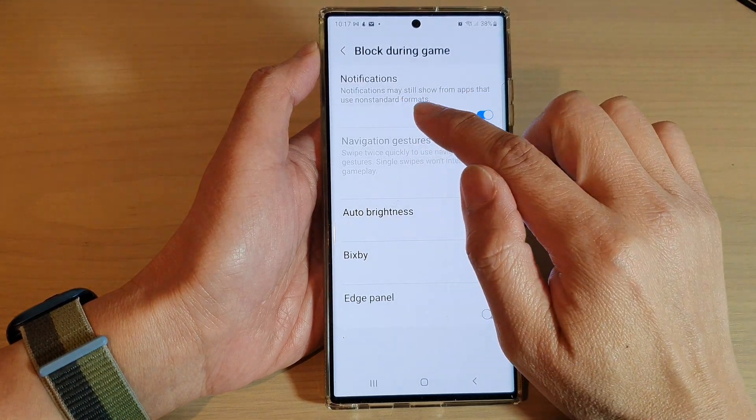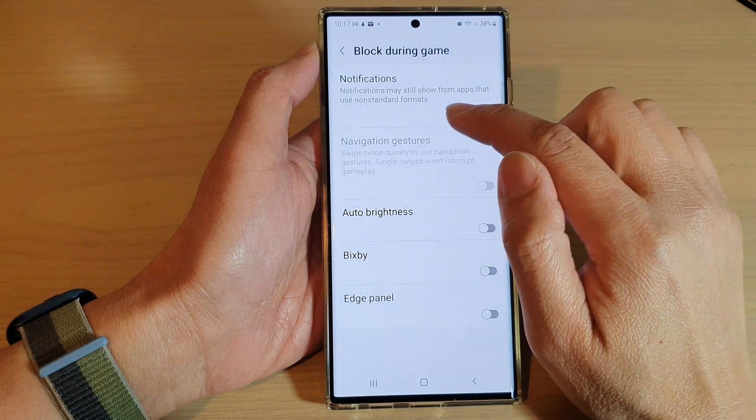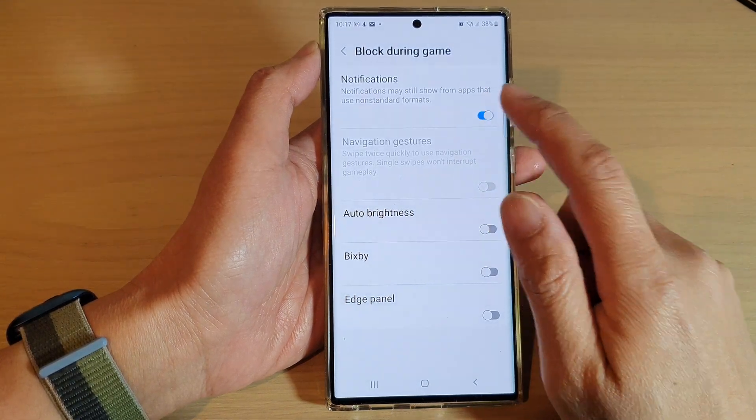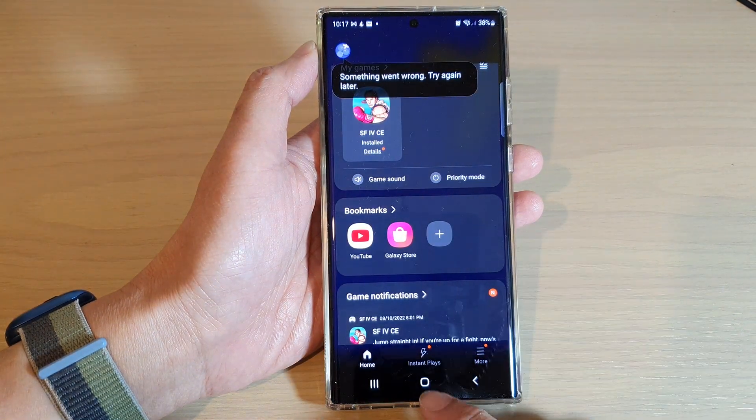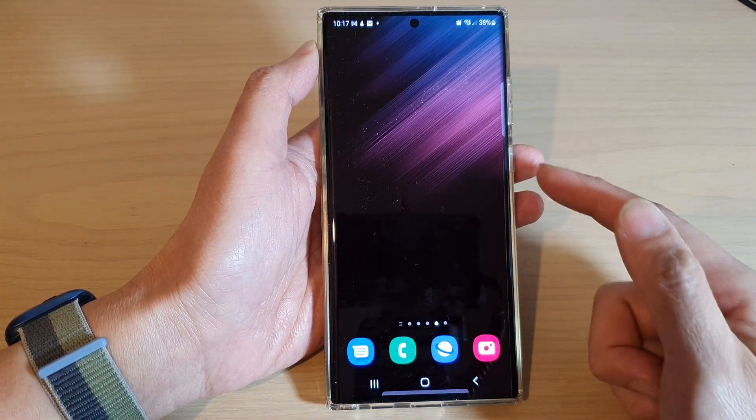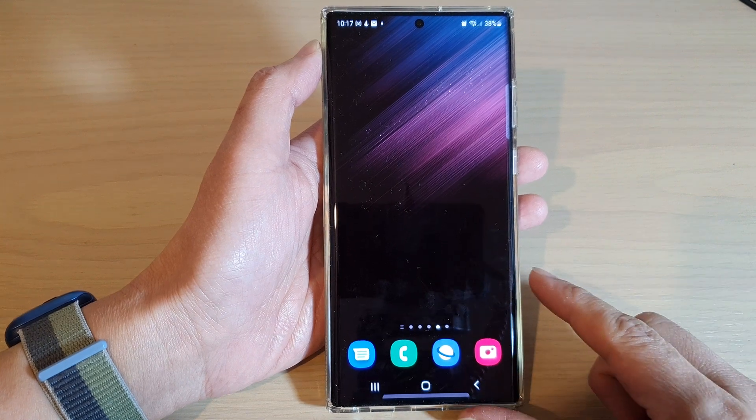Note that notifications may still show from apps that use non-standard formats. And finally, you can tap on the back key to go back to your game home page or tap on the Home button to go back to the Home screen. Thank you for watching this video.